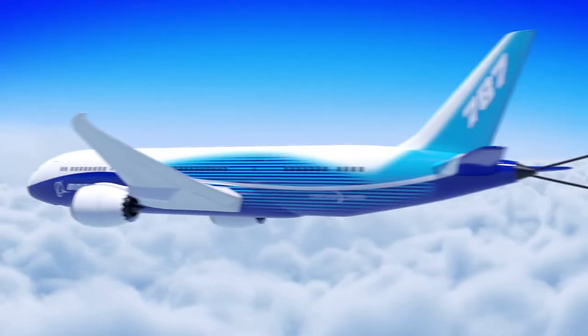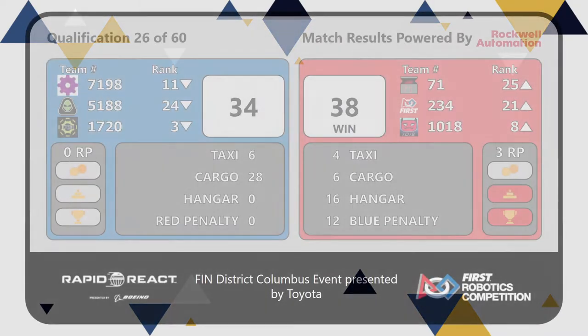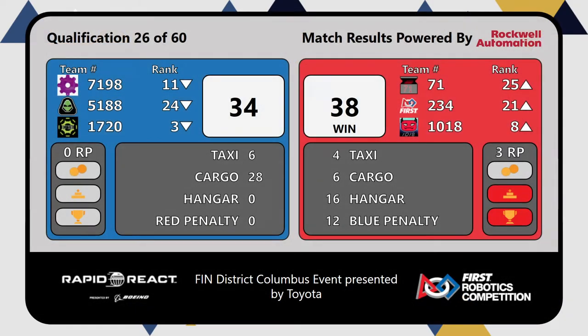And a score for qualification match 26 — the Red Alliance taking that match 38-34. That pushes 10-18 back up into the 8-seed spot. Congratulations again to the Red Alliance for winning quals match 26 here at the Finn District Columbus event presented by Toyota.